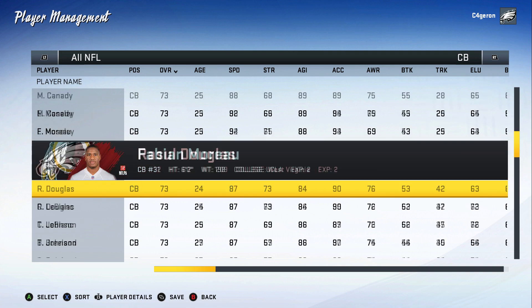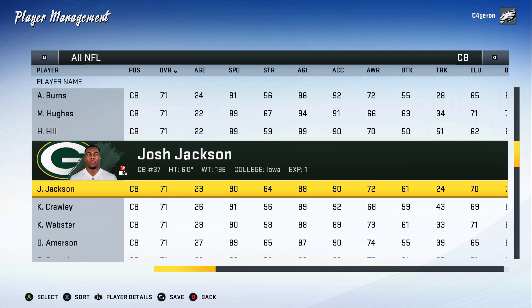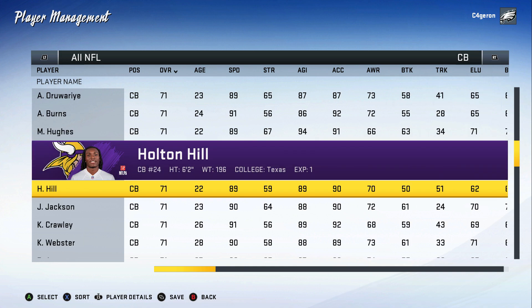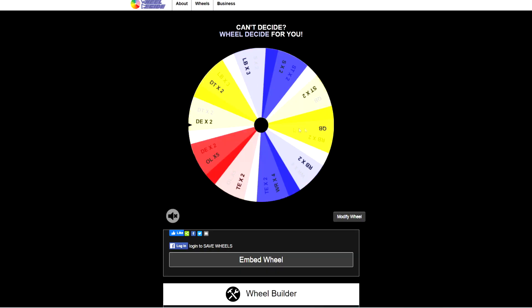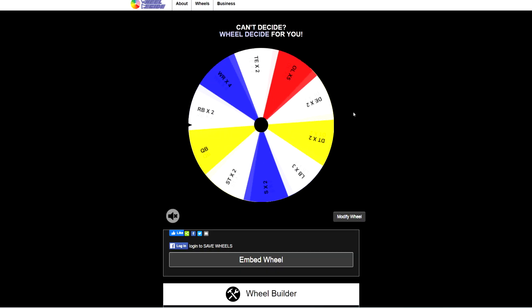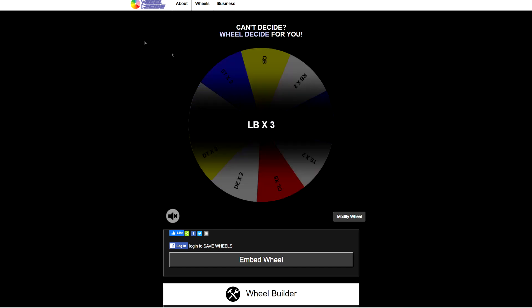There's a huge gap in player level after Flowers, but I've seen him develop a lot in franchise modes. Our fourth and final corner is Holton Hill out of Texas, 22, 71 overall. So that's Chris Harris Jr., Xavien Howard, Trey Flowers, and Holton Hill to start our cornerback room.